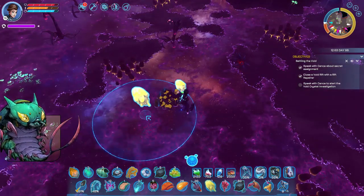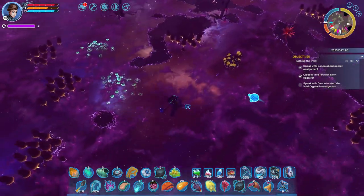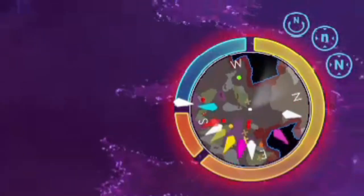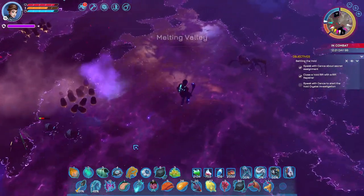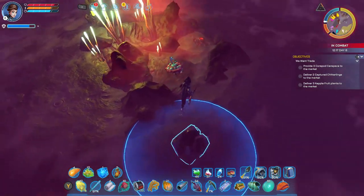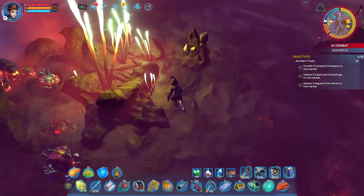Equipment also has modifications to protect you from different elements. There is also a day-night mechanic — when night falls, you start getting cold, and if you don't have a way to heat yourself up, you take damage from being cold. You can also very easily wind up in biomes where you'll get set on fire if you're not careful. Things like that happen a lot, and you need to know how to protect yourself quickly.